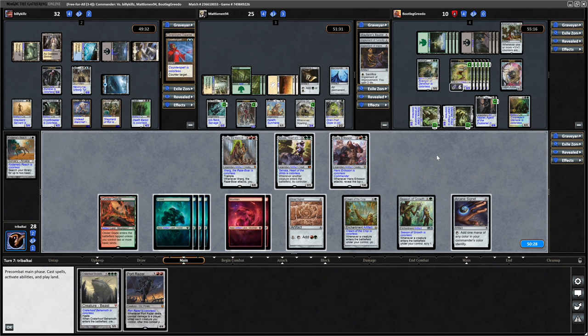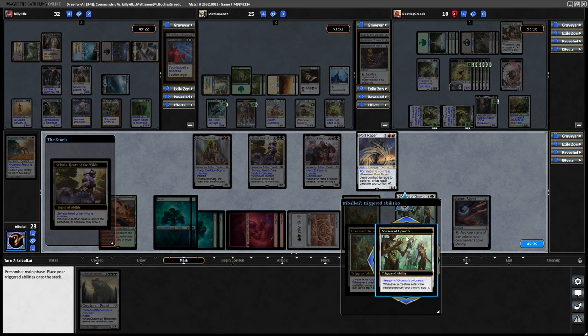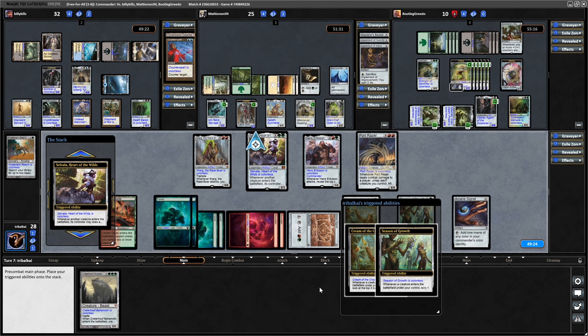Now a 4/4 going in towards Billy Kills. Now it's around to our turn - we get down the Port Razor. I think that's what we cheat in here, although probably not actually - we can't get it through to anyone. So maybe we just hard cast Port Razor, and then we can look at the top cards with Hans Eriksen. We'll throw that down into play. We're not going to draw with Selvala. Season of Growth will allow us to look for an additional card if we bottom one.